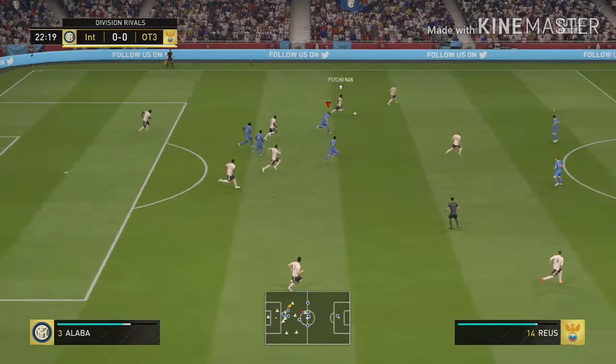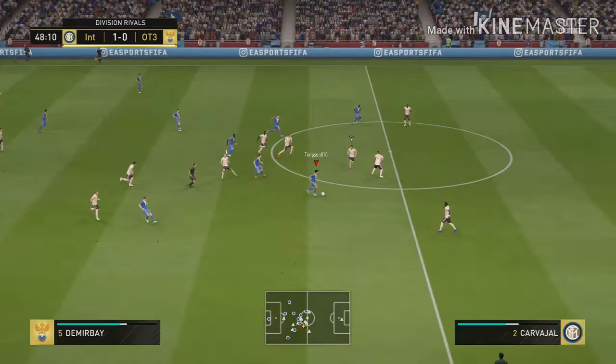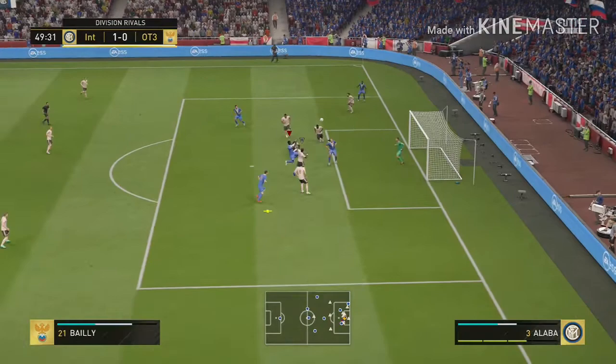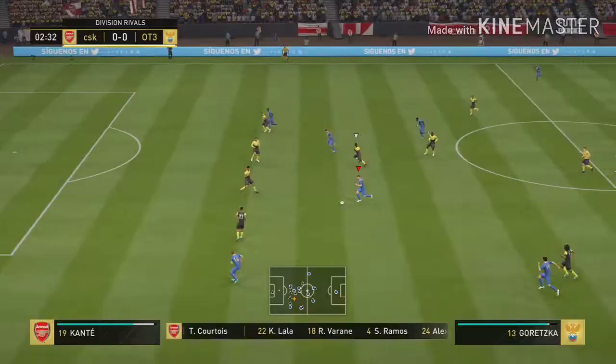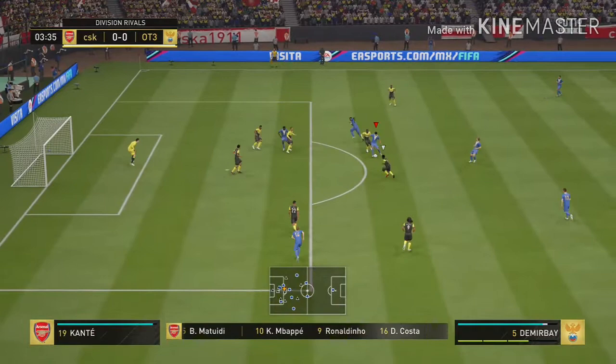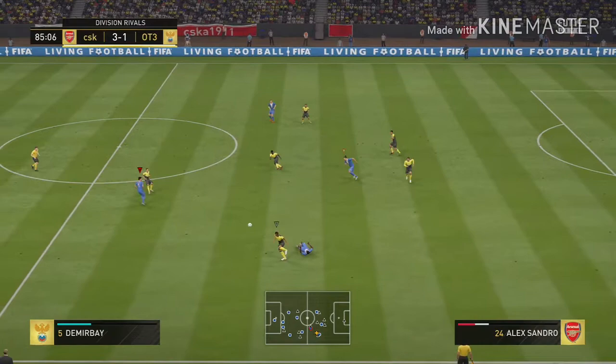Demirbay's passing and dribbling were fantastic — the key points of this CAM card. His shot was powerful too: left foot almost top left. Not many CAMs would be able to thread that ball through to Ibra, who lays it off to Pepe, and then Demirbay scores. We would not have been able to do that without his pass. Then there's his left-foot finesse — what a finish that is.